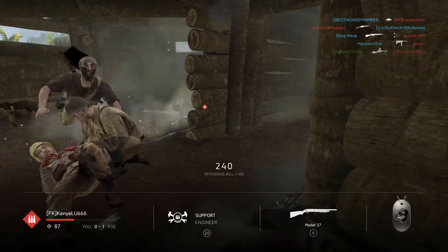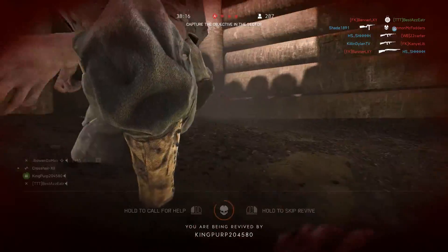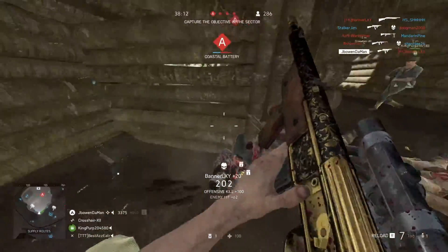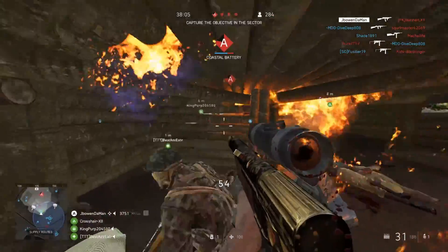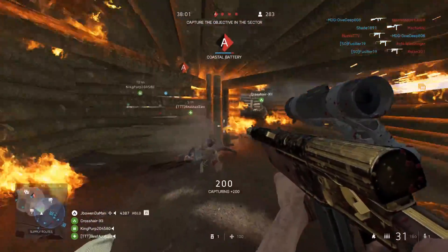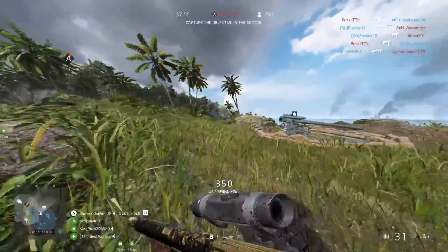I know jungle environments are not really that enjoyable with the community. A lot of people hate them — hard visibility, hard to navigate, very obnoxious, very little cover. It's a lot of issues to why people don't like jungle-styled maps. But me personally, I always love the vibes of these styled maps. I love being able to use the environment to your advantage — hide and creep around to certain areas. There's a lot of bushes, trees, or just anything to cover you.